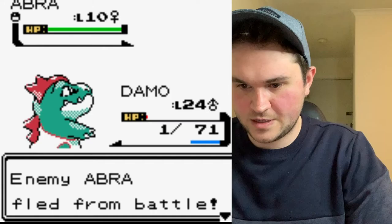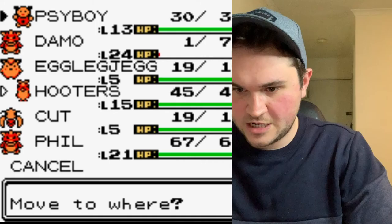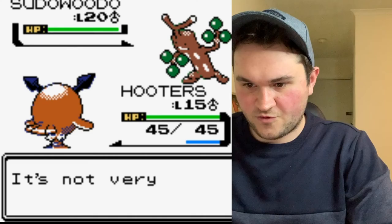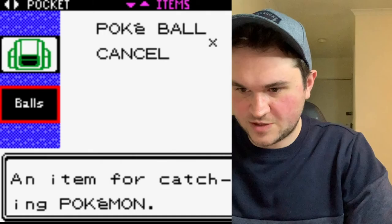Sudowoodo is here and we can't pass it. What we have to do is go back to Goldenrod and get the squirt bottle to trigger the Sudowoodo. You get that from the flower shop lady up here — she gives it to you. This is sort of like the Snorlax in the original games where you need the Pokeflute.